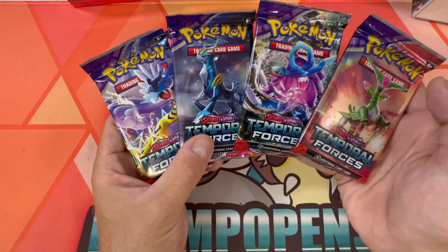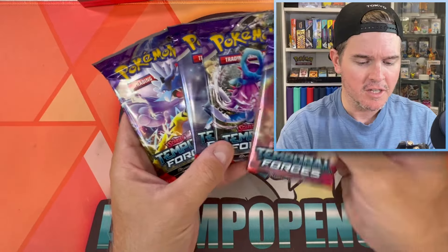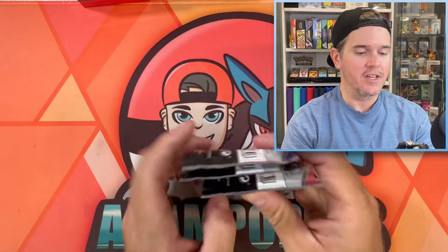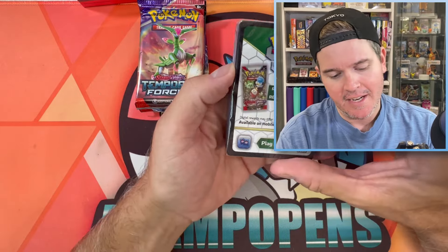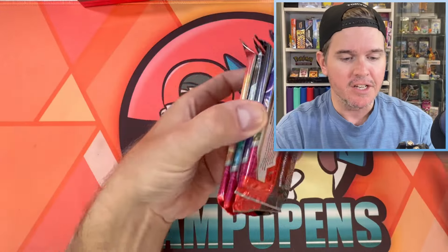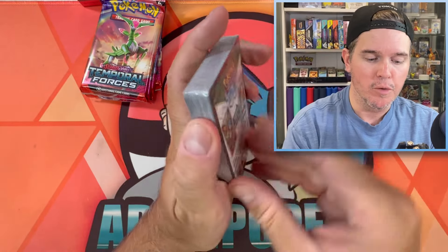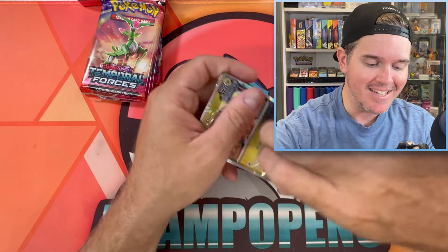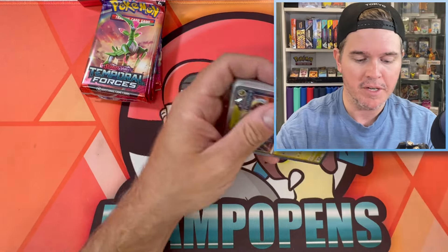Here are our four pack artworks. Did Gouging Fire miss out? An Iron Boulder? We've got Iron Leaves, Walking Wake, Iron Crown, and Raging Bolt right there. Pre-release kit — you're getting the pre-made deck here, which you would use at the pre-release to battle, and you're getting your four booster packs which you open. Then you can add cards from those packs into the deck to make it a little bit stronger depending on what you get.